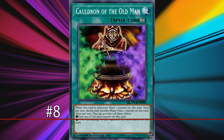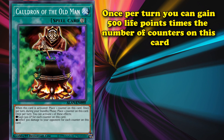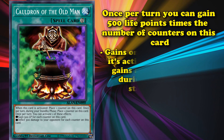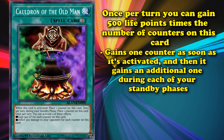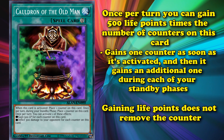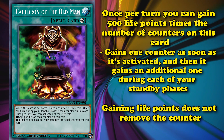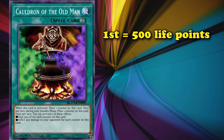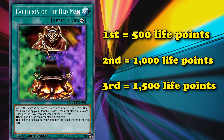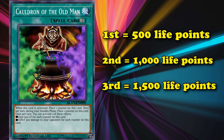At number 8, we have Cauldron of the Old Man. This card has an effect where, once per turn, you can gain 500 life points times the number of counters that are on this card. This card gains one counter as soon as it's activated, and then gains an additional one during each of your standby phases. What's great about this card is that gaining the life points from its effect does not remove the counters. So on your first turn you can gain 500 life points, then on your next turn you can gain 1,000, then 1,500, and so on — the longer this card stays on the field, the more life points you gain each turn.